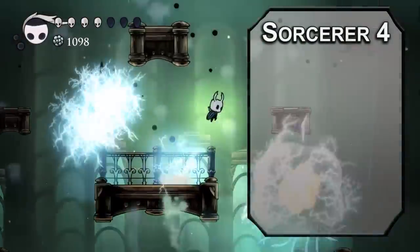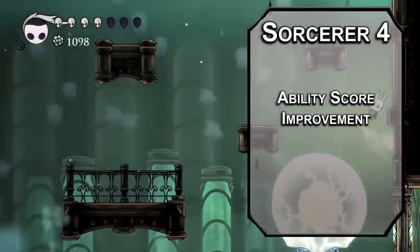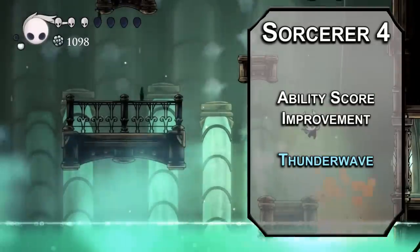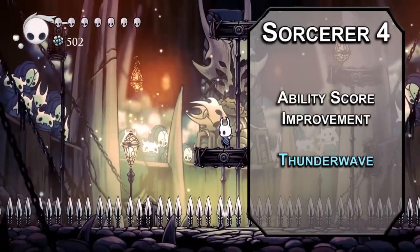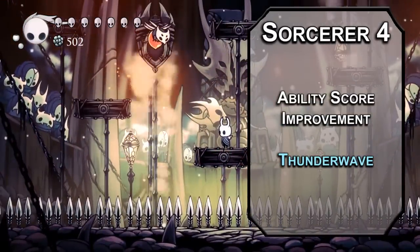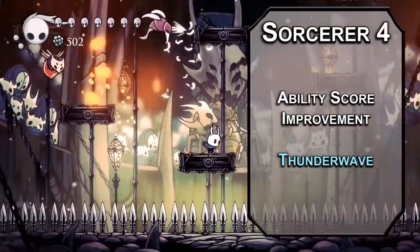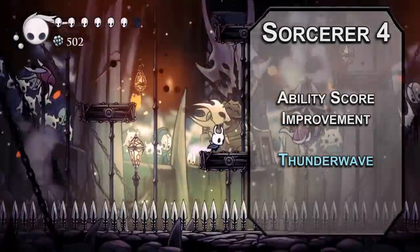Fourth-level Sorcerers get an ability score improvement, letting you cap off your Charisma modifier for maximum spells and nails. Grab Thunder Wave for this level's spell — it forces a Constitution saving throw on creatures in a 15-foot cube in front of you, dealing 2d8 thunder damage to those that fail and pushing them back 10 feet. Half as much if they succeed, and they're not pushed. That cube could be above you if you look up, or you could just aim the Shriek in front of you.